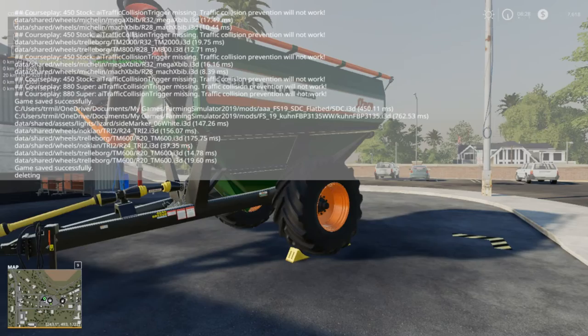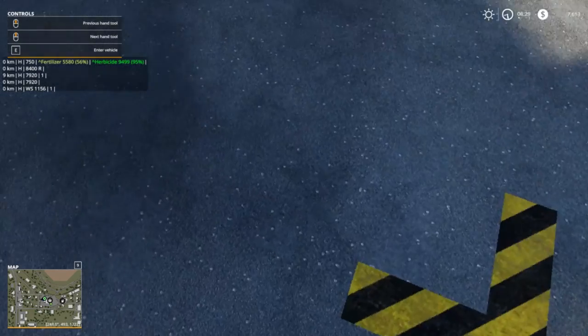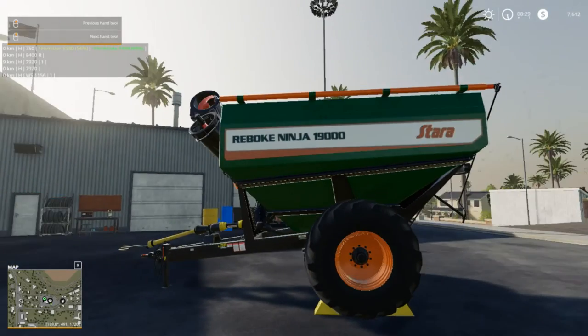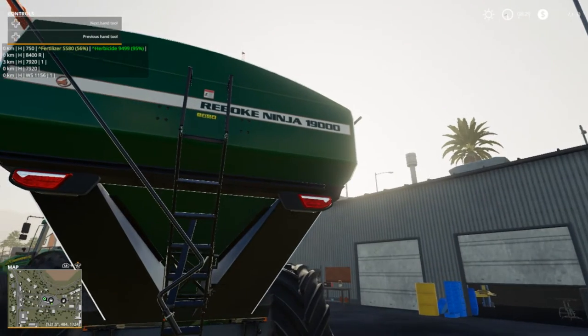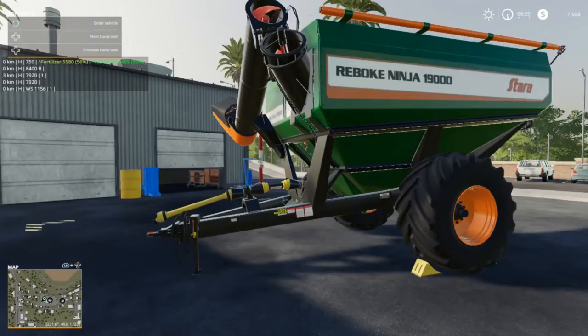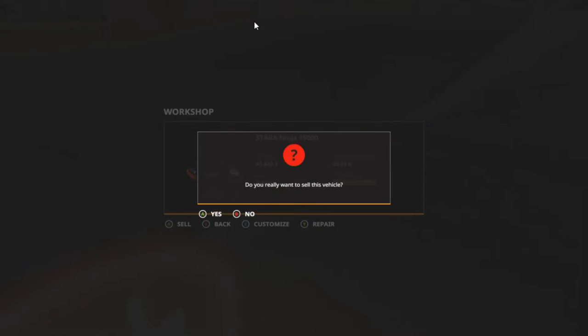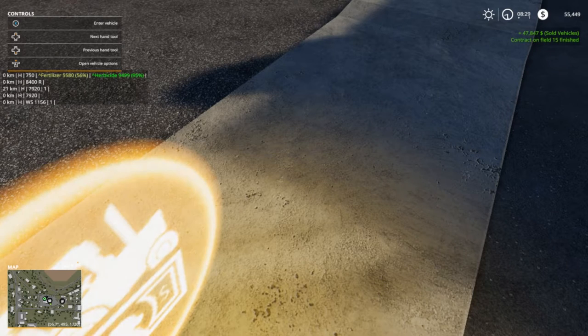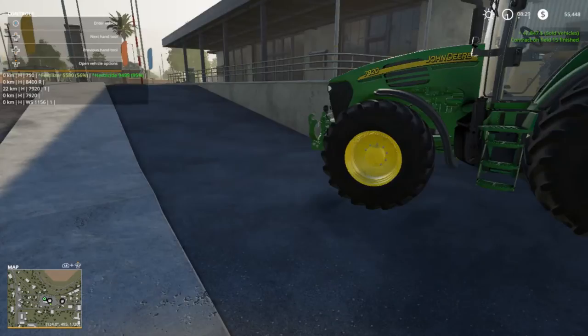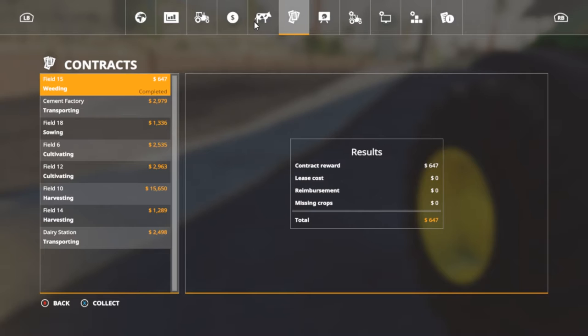Right now there are no warnings or errors. This thing's been throwing warnings about the reflectors on the lights - it might be something else tripping. I like it because it carries lime, but we're going to let it go for now. We're going to sell it - that's $47,000. So we're at $55,000 and I think I need $85,000. Always need money folks.